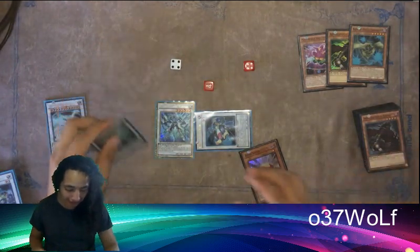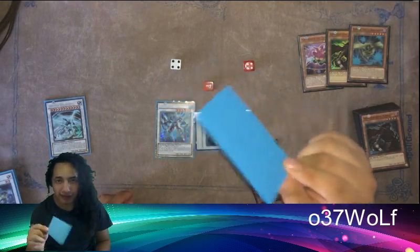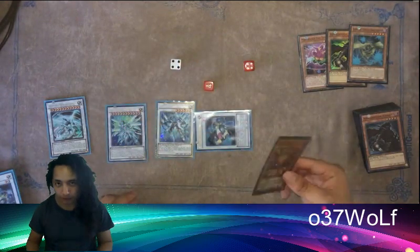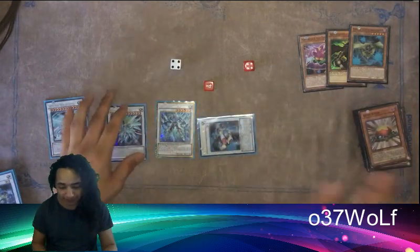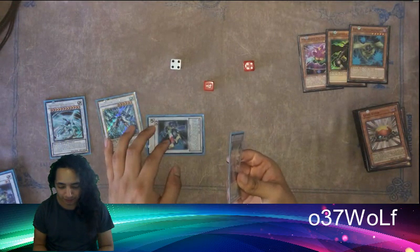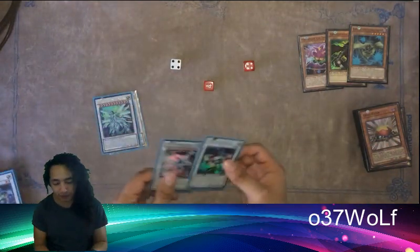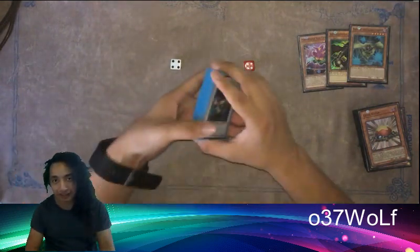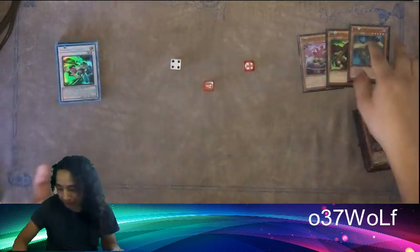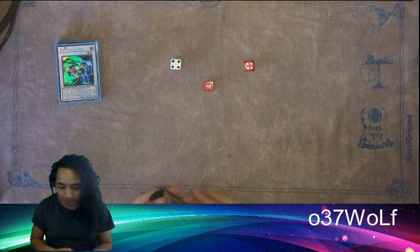I think it'd be pretty cool especially if you utilize it with that new spell card — the Grass is Greener, or whatever the grass card is called — I think that's going to be insane. You just mill and then draw that, and then use Left Arm Offering to get it from your deck. There are a lot of options. It seems like it's going to be pretty cool because it's like our Instant Fusion.